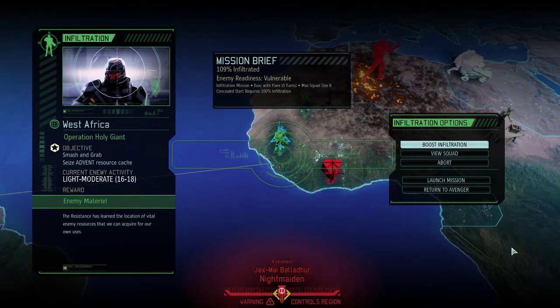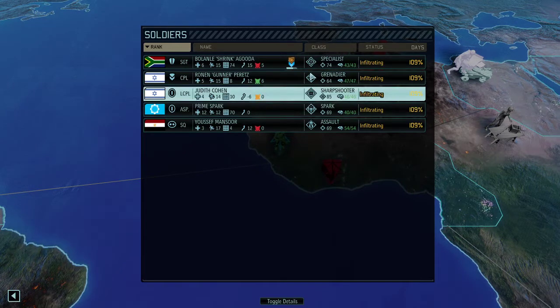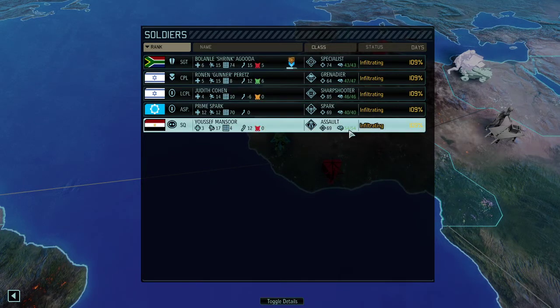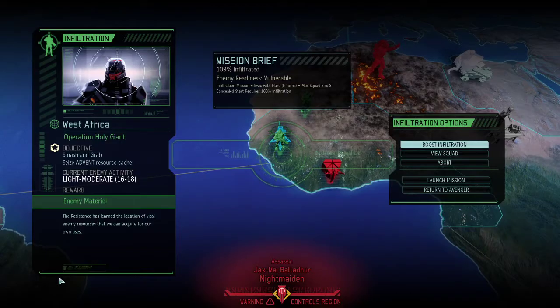What I can promise you is we're going to invade both HQs at the same time, meaning we're going to have a good team - an alpha team, the A team - and a slightly worse team which is going to be more challenging. Speaking of the slightly worse team, we're here with a team of newbies. Prime Spark is taking a specialist, grenadier, sharpshooter, and assault - pretty much all squaddies up to a maximum of sergeant rank. These are the rookies where we can test out new builds.